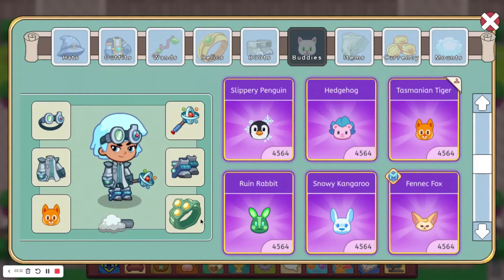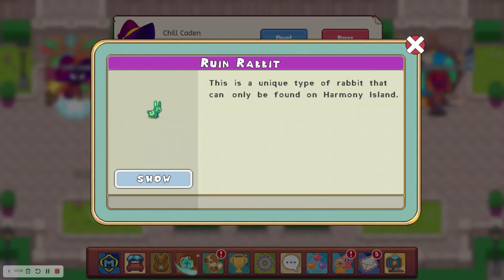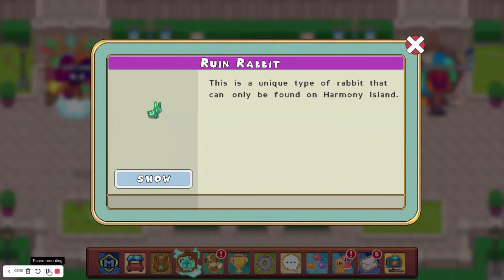At number 6, I have the Ruin Rabbit, which is right here. This is another one that you could obtain from Harmony Island. It was also in the back end of Harmony Island, in the level 4 through 6 area. It was very hard to get from the slots as well. I do remember it being harder to get than the Tasmanian Tiger, but I'd assume they're probably equally as hard to get now that they're both out of the game.